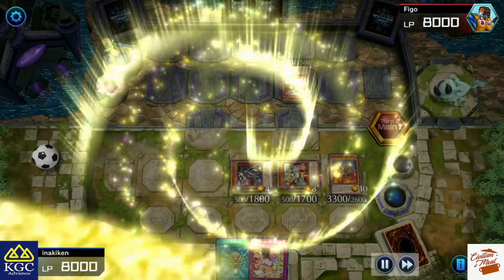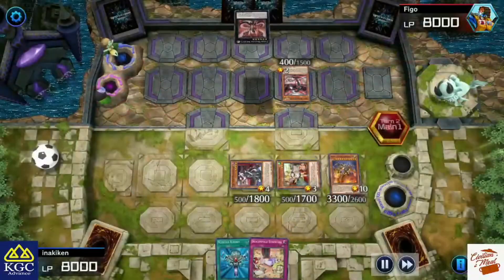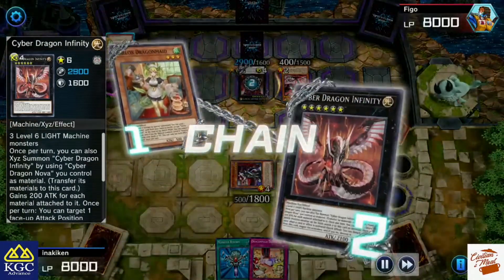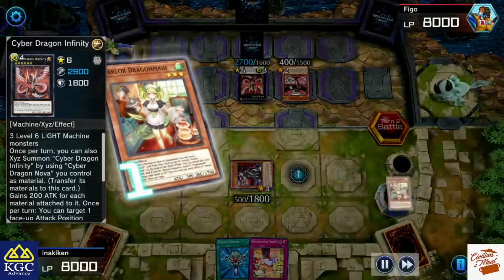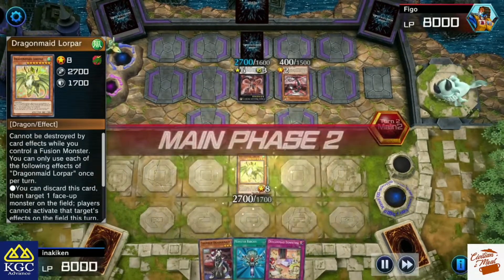My opponent decided to use his old school combo and get Cyber Dragon Infinity. I have no idea why he gave me the Kaiju — 1 million percent no idea why — but because he can negate one of my effects, I decided to use the Power first.